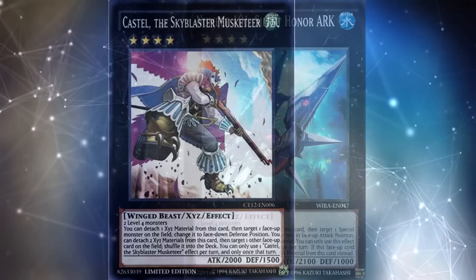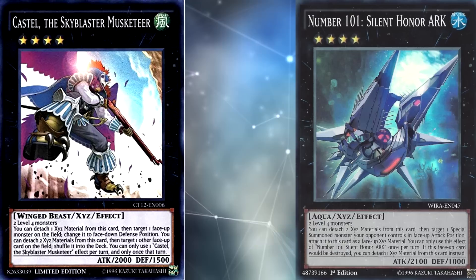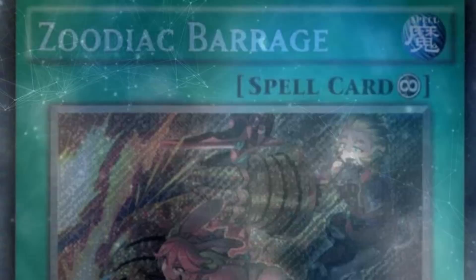This matters because it means that any time a new rank 4 monster is revealed, it is compared against every other previously released rank 4 monster. So if there's a monster that's like Diamond Direwolf but also requires you to discard a card, or maybe has more specific summoning requirements, many players are just going to say, well, why would I ever use this instead of Diamond Direwolf? Case in point, when Castel the Skyblaster Musketeer came out, most people stopped playing Number 101 Silent Honor Arc. Both cards are incredibly similar and Silent Honor Arc does have a bonus effect, but Castel doesn't have to target attack position monsters so it ended up being a little bit more versatile, and when extra deck space is tight people are going to go with the better card in the widest variety of situations, so Castel sort of took over as the go-to spot removal for rank 4 Xyz monsters.